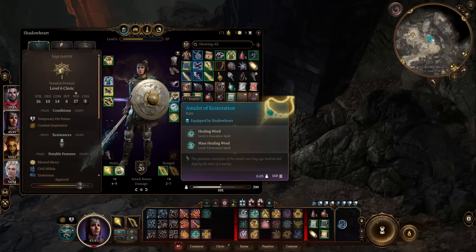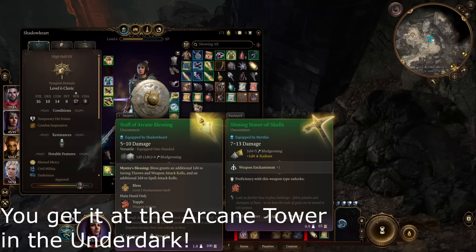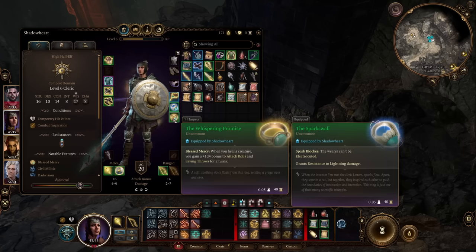From that same vendor you can also buy the Amulet of Restoration — a great item for healers and beyond because it provides the Healing Word and Mass Healing Word spells, always prepared until long rest. It's especially handy paired with the Staff of Arcane Blessing, which I regrettably forgot in my previous video. That staff makes your Bless even more powerful, giving an additional 1d4 to saving throws and weapon attack rolls, plus 2d4 to spell attack rolls. And why is it great with area-of-effect healing? Because there's a ring — the Whispering Promise from my previous video — that applies Bless every time you heal a creature, and it works on multiple targets simultaneously.